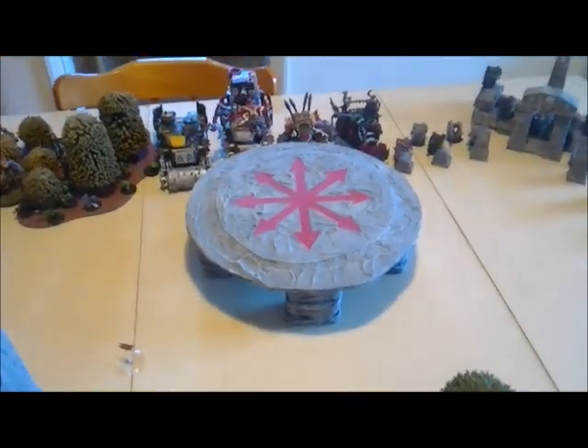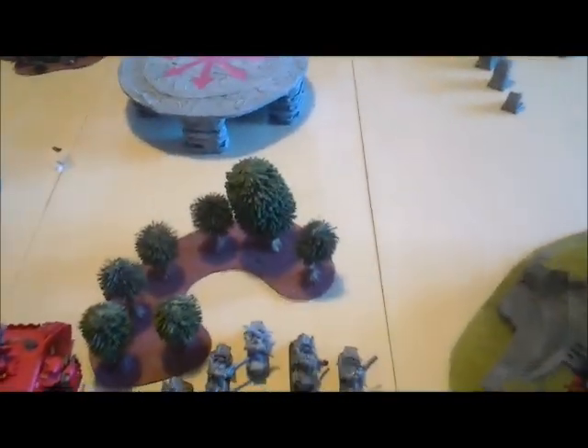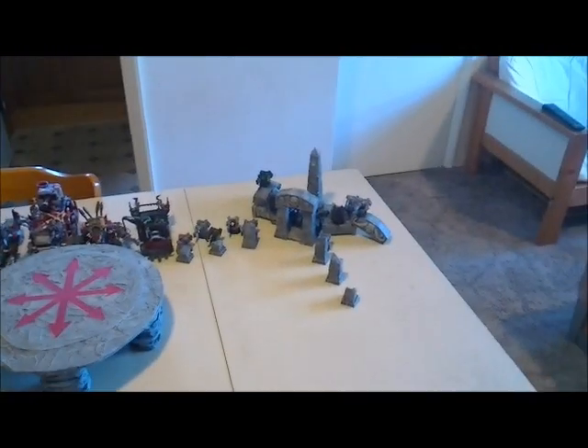We're playing the Relic today, so in the centre of the table there is the Relic. Around the table we've got a bit of terrain - quite a rocky feel, a couple of ruins, some rocks, a large chaos landing pad which we're just using as terrain today, the large mountain with the tunnel in it, a bit of a forest, some more rocky areas, and a ruined temple.